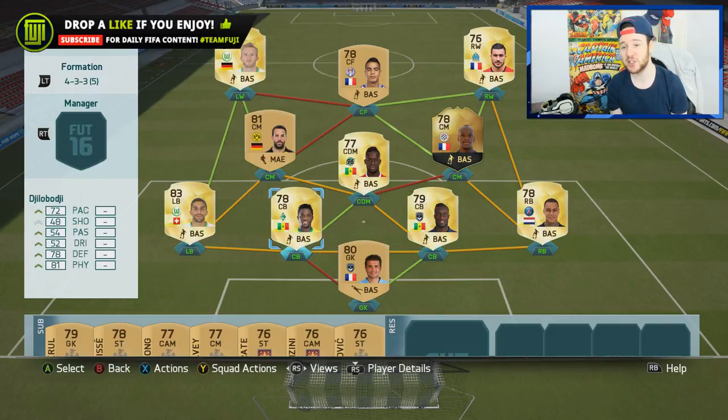Then we've got Digiloboji — I always get his name wrong — if I'm not mistaken he's on loan from Chelsea to Werder Bremen. Then we've got Rodriguez at left back, going for 1,700 coins — what a steal for the quality. When he first came out he was 17 to 20k, a very good player.